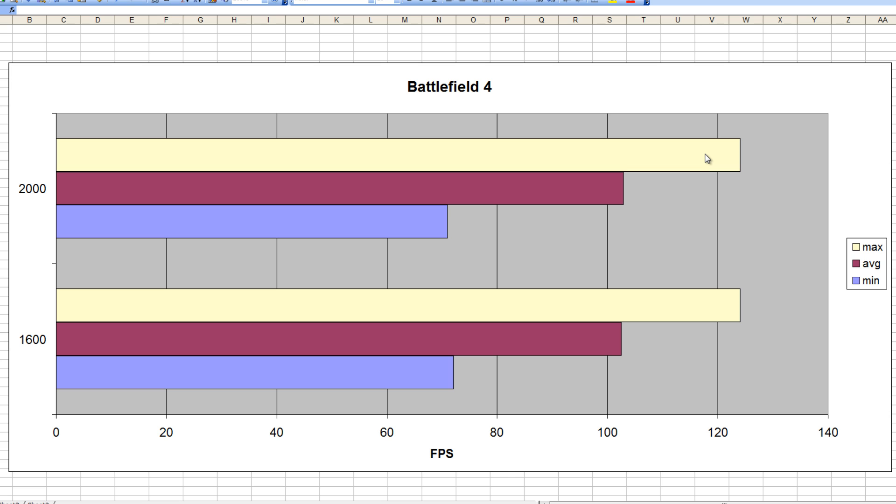It made absolutely no difference at all. I mean, it made a difference in Skyrim — a difference that was quantifiable. You could say the difference was noticeable in Skyrim, but in Battlefield 4, RAM speeds do not make a difference at all. As you can see here, the averages were virtually identical and the minimum was actually one frame higher on 1600 speed memory.